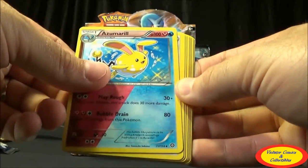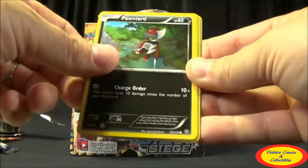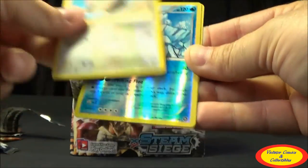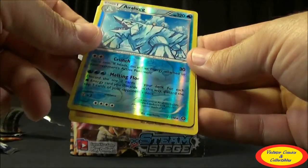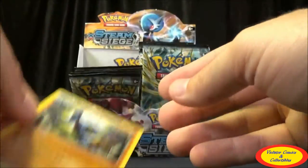Fourteenth pack: Duat, Azumarill, Persian, Klink, Ponita, Ponyard, Oshawott, Rufflet, Avalugg Reverse Rare, and a Toxicroak Regular Rare. Still not a ton of good cards so far — really two good ones for the most part.